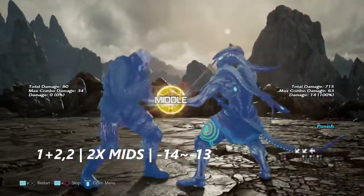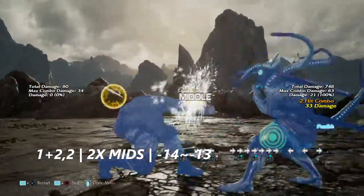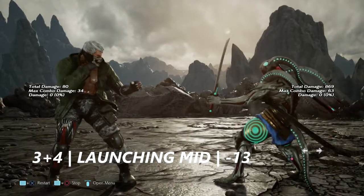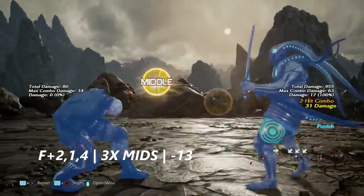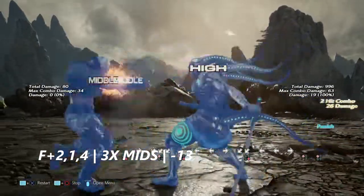Up next we have one plus two into two, a two-hit mid — it's negative 14 to negative 13 on block. Up next is three plus four, a launching mid kick into your midsection — it's negative 13 on block.